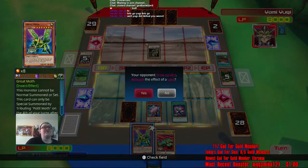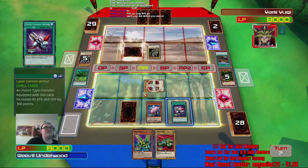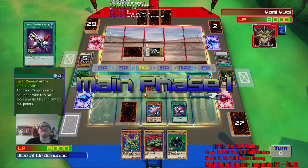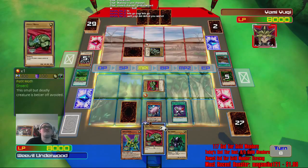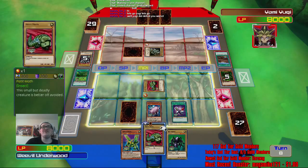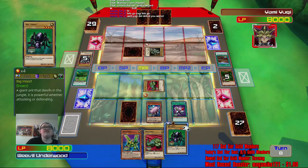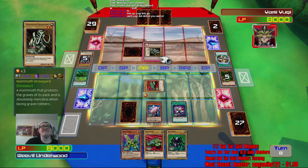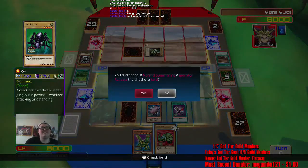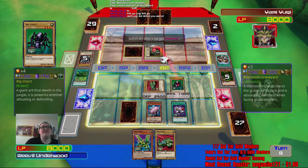And then I can summon Great Moth. I don't want to use Wabaku. Weevil Underwood destroyed Yugi, and he won Duelist Kingdom — and everybody was happy. Yugi never dueled again because he was just too distraught with his defeat from Weevil Underwood.